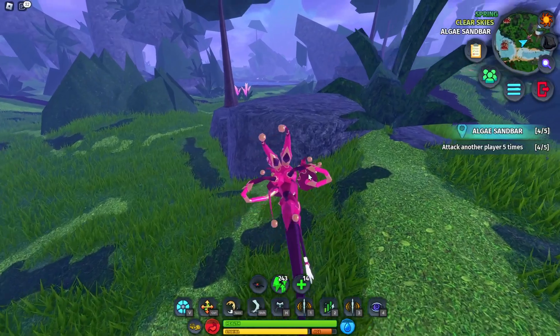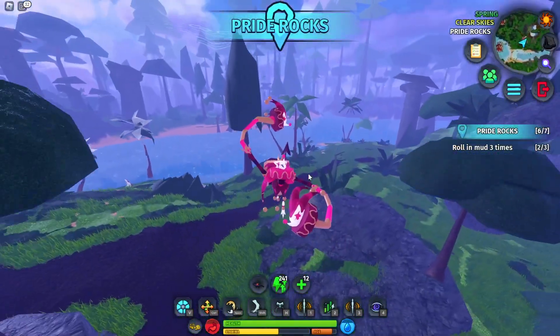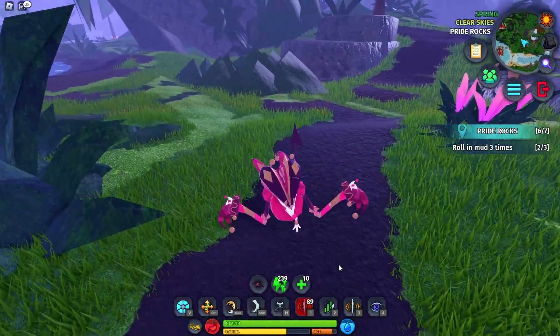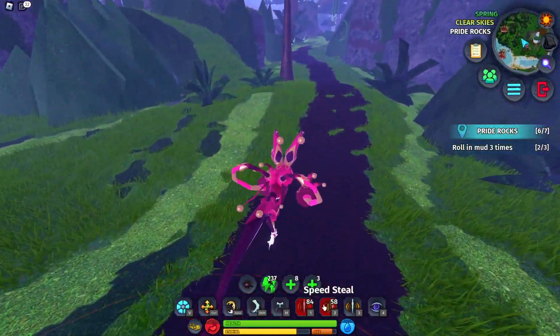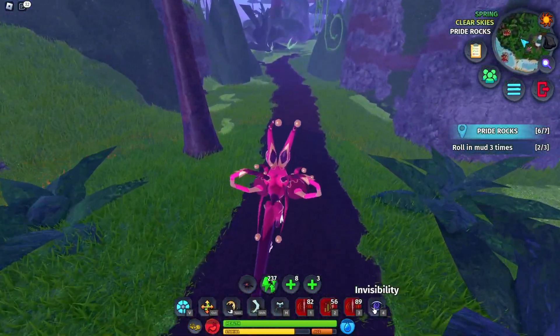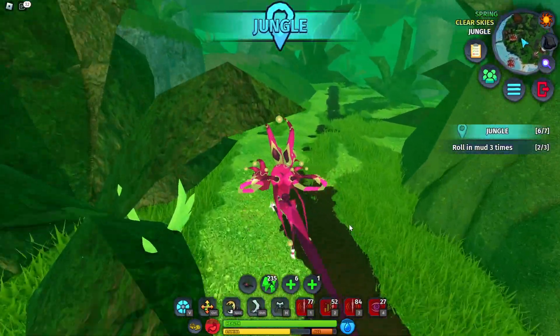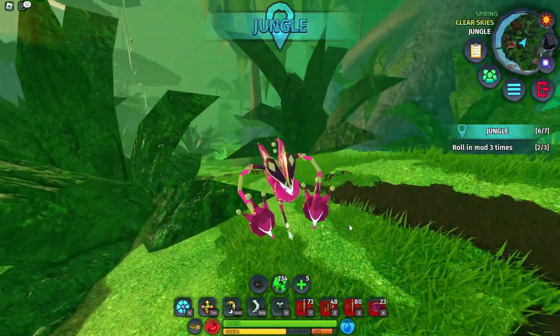For active abilities on the Jingo Jango, you have the jumping ability — look at those arms when it jumps, that's crazy. Then there's shock area with a cool animation, speed steal which takes speed from other creatures, dazzling flash, and like the Shower Rook it also has invisibility. That's going to be it for this week's update — let me know what you guys think in the comments. See you on the next one, peace!